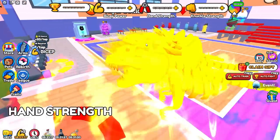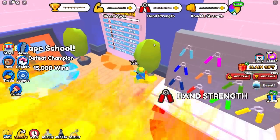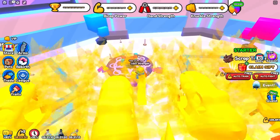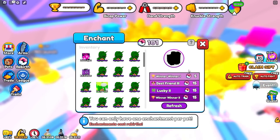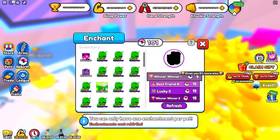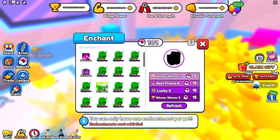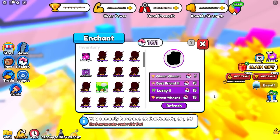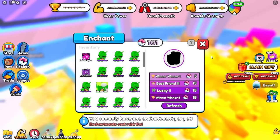I would just recommend grinding until you can get some huge evil overseers, and they will carry you through this area. Also, don't worry about enchanting anything in this area because you won't have enough rebirths. If you really want to, you can enchant something with winner winner 1 or lucky 1 — but I recommend only getting the winner winner enchant. Don't get the best friend or lucky enchant, those are terrible. You probably won't have enough for winner winner 2 or 3.